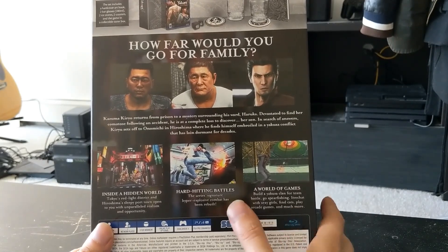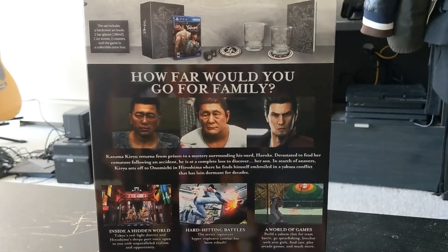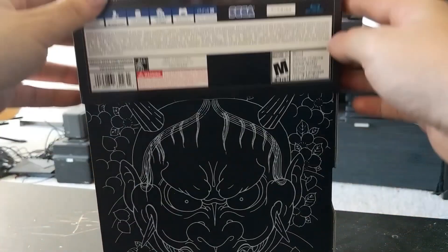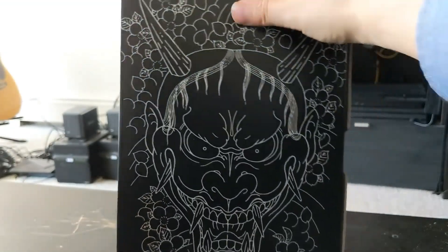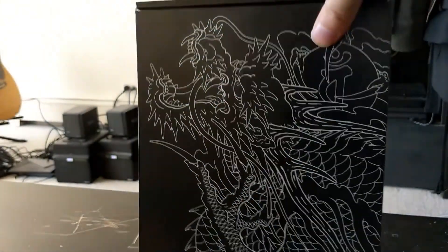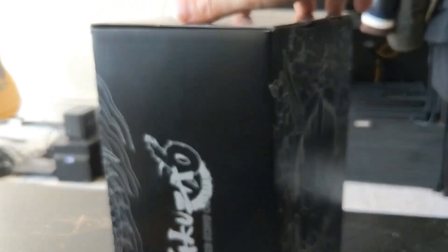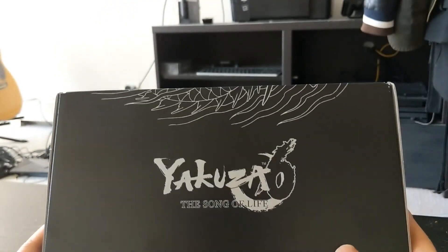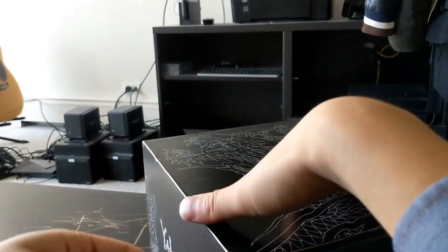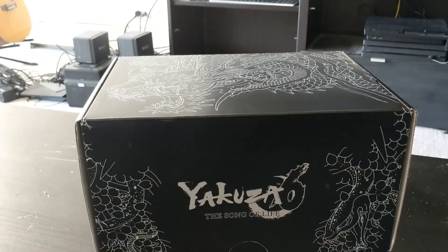Tokyo's Red Light District battles — all the cool Yakuza stuff is here, standard stuff we expect. A lot of activities and games and an accurate recreation of Japan and Japanese cities. And then we get this inner box here with a demon face in the background — the dragon. Of course, Kazuma is known as the Dragon of Dojima. Yakuza 6 right there. Let's open it up.